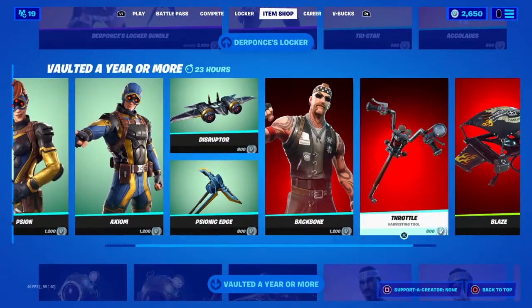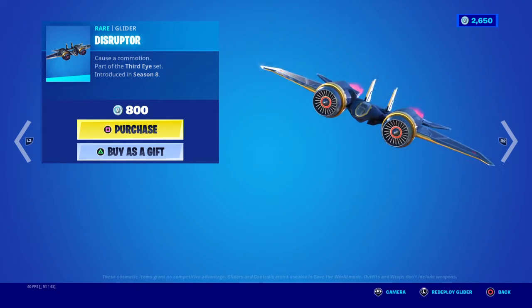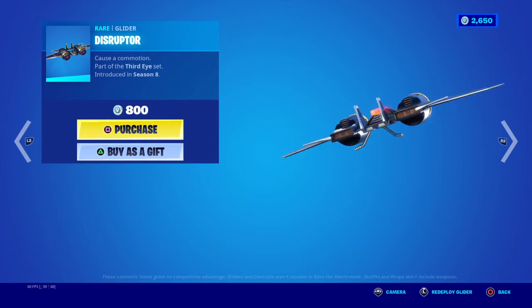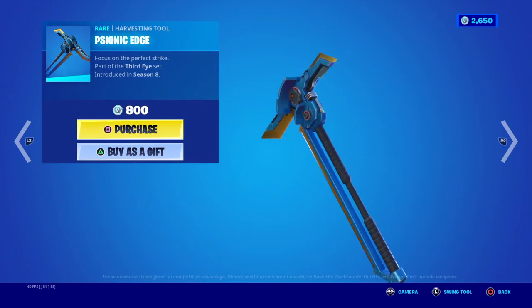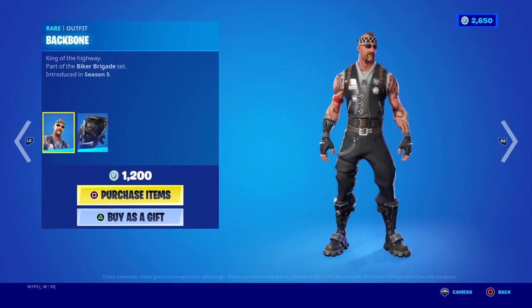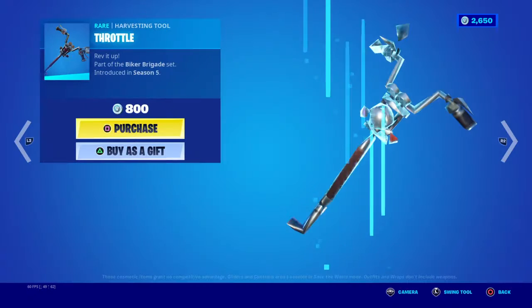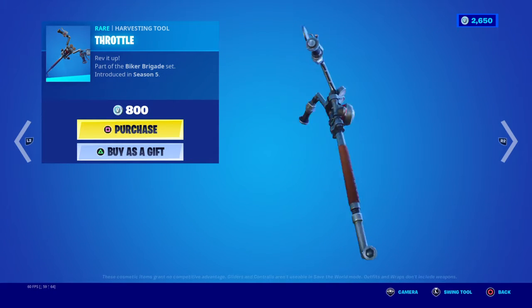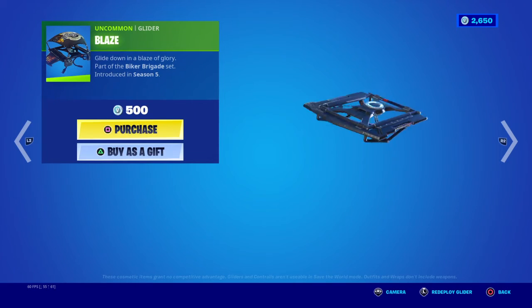Got the Disruptor Glider, Sonic Edge, Backbone, Season 5 Biker Brigade, Season 5 Biker Brigade Throttle harvest tool, and the Blaze Glider.